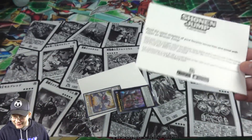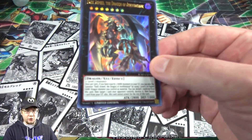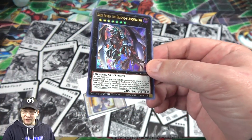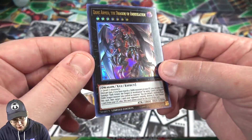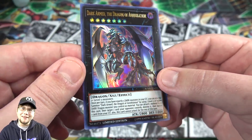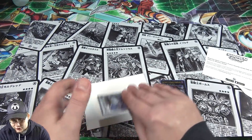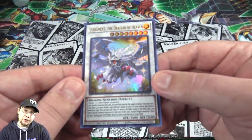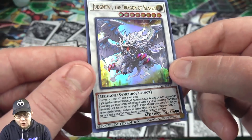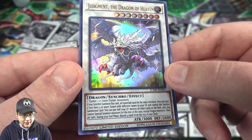I know they changed the icon and all that, but yeah, you get two promo cards from this. I don't think if you subscribe now you're going to get these, but double check — I'm not 100% sure on that to be very honest. Anyway, the cards that we got are Dark Armed, the Dragon of Annihilation. So this is the new Dark Armed Dragon — basically it's XYZ. It's actually a pretty decent one, one of the better ones in my opinion. And then we also got the new Judgment Dragon, which is a synchro version — Judgment, the Dragon of Heaven. I'll go ahead and read off the effects and stuff for you guys, just in case you haven't heard about these cards.